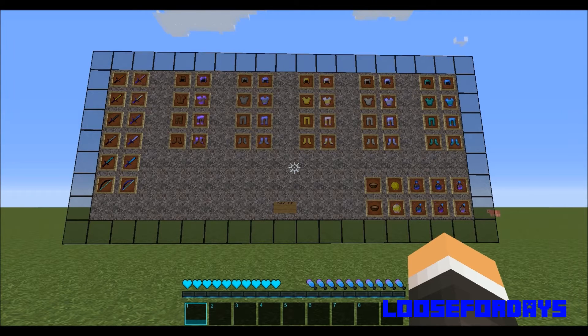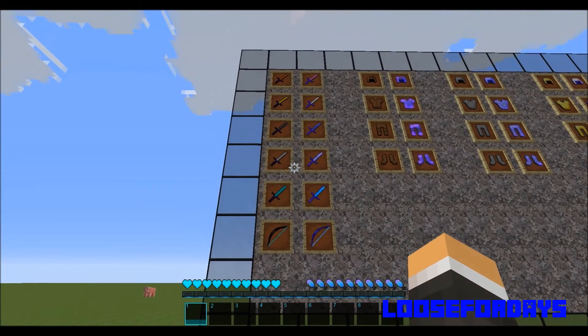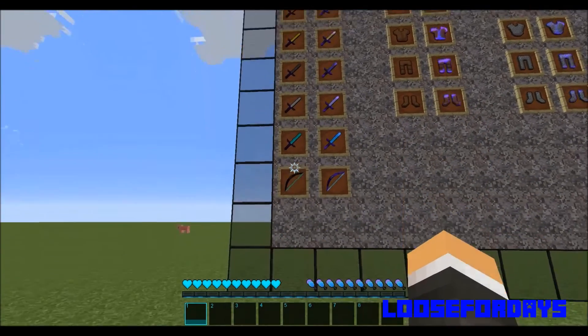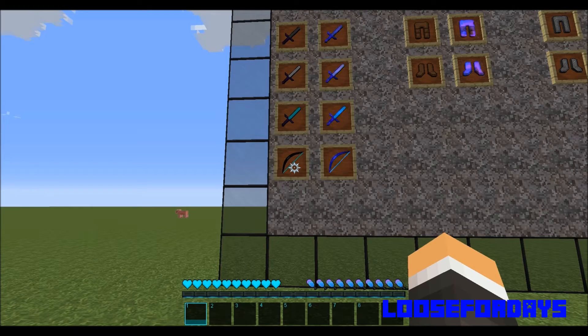So without further ado, let's get into it. Over here on the left I gave you a view of the wooden, gold, stone, iron, diamond, and of course the bow. On this first column you can see what they would look like — they're smaller than what I'm used to, obviously pointy instead of that slanted curve, and they are smoother as well, they've got a smooth look to them.